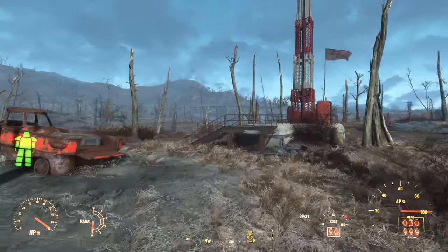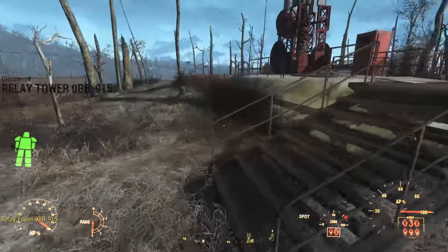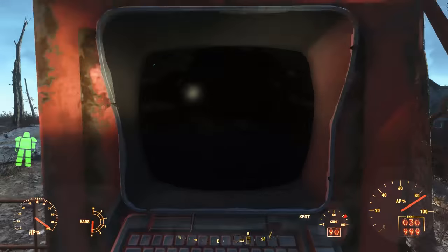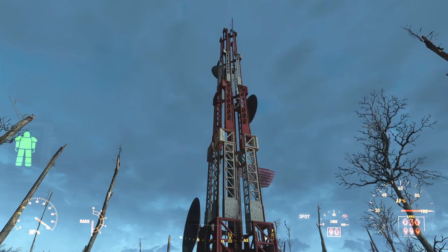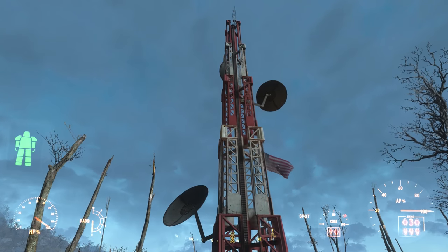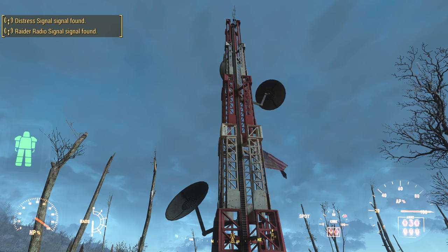You can find this one north of the Fort Hagen Red Rocket truck stop. Climbing up the platform, you can activate the relay tower using the terminal, which will extend the satellite antenna. Once extended, you find three new radio broadcasts.